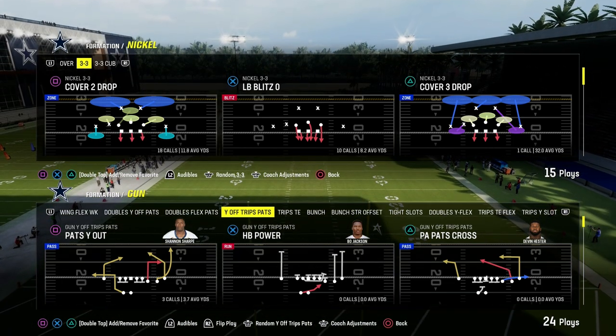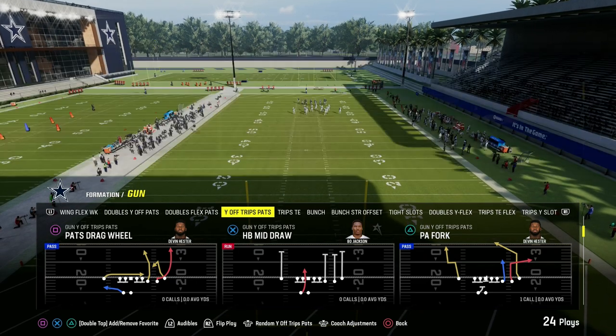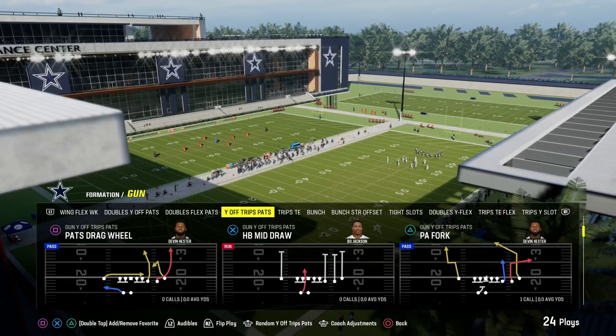I'm going to show you how to beat man coverage in Madden 24 out of the U-Trips formation. This is in the Patriots playbook — it's called Gun Why Off Trips Pats, or also just known as U-Trips historically. In Madden, it's been one of the best formations forever.